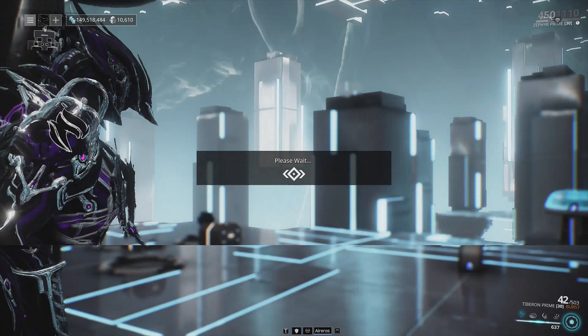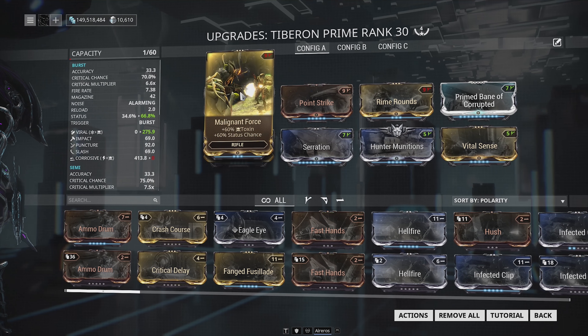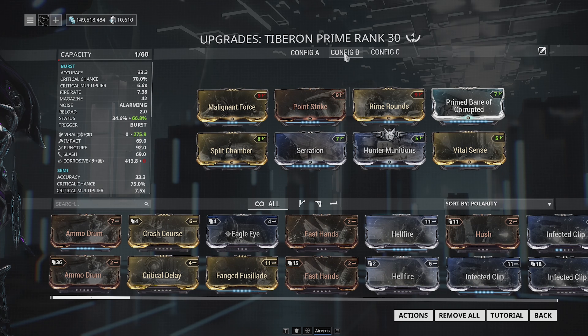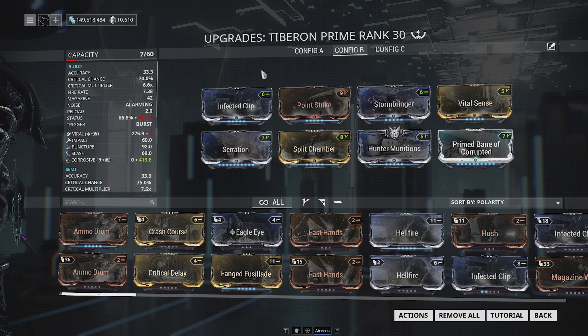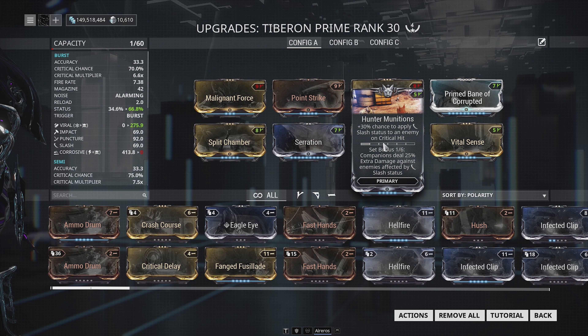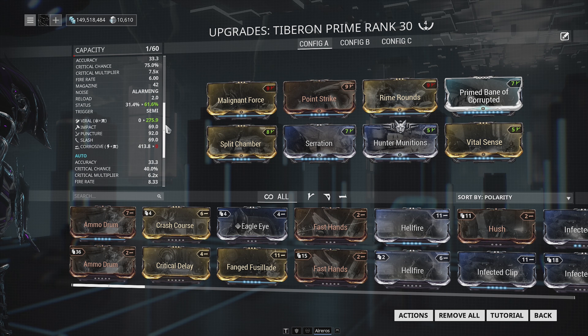Let's look at the builds. Config A is my Hunter Munitions and Viral combo — I have dual stat elemental mods, Malignant Force and Rime Rounds, to increase my status chance. This build is more about killing really high level enemies in fewer shots, where Config B is more about DPS — dealing high numbers and killing an enemy really fast. With Config A, it takes fewer bullets because we're applying bleed procs from high crit and Hunter Munitions, plus Viral procs on top.